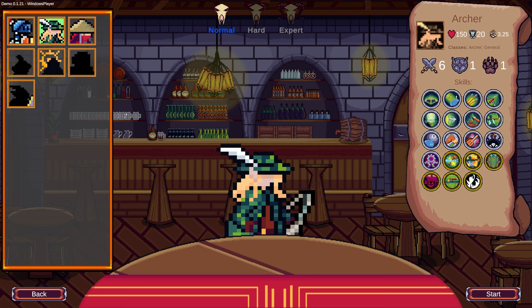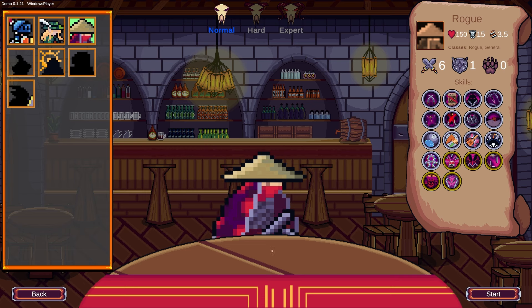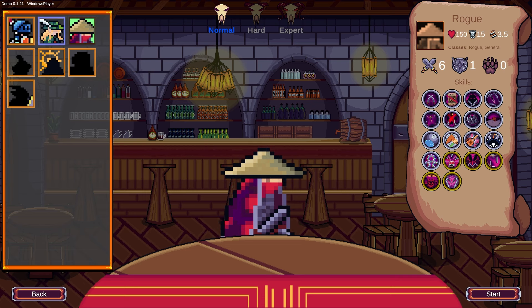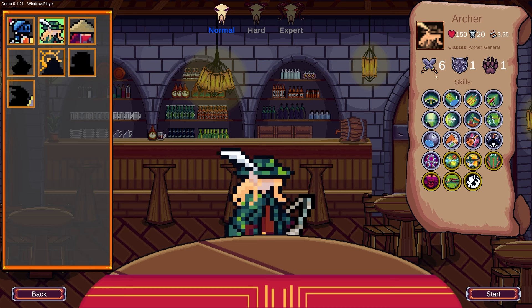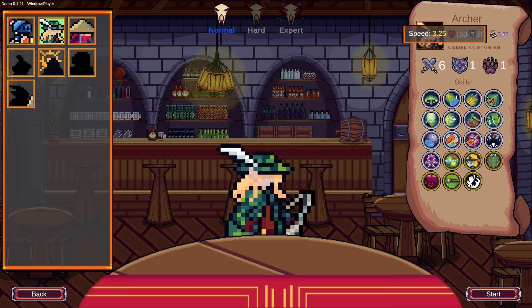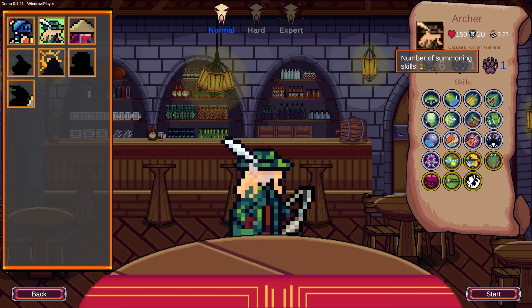Here are the classes you can pick: you can pick a Warrior, you can pick an Archer, and Rogue — you need to complete a run with the Warrior in order to unlock the Rogue. We're going to be playing with the Archer. They all have different health, armor, and speed, as well as a different number of active skills, defensive skills, and summoning skills.